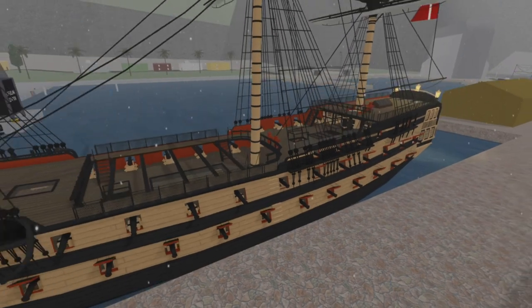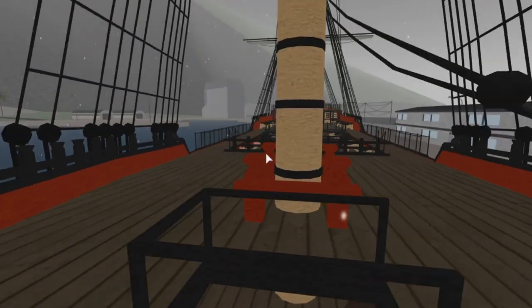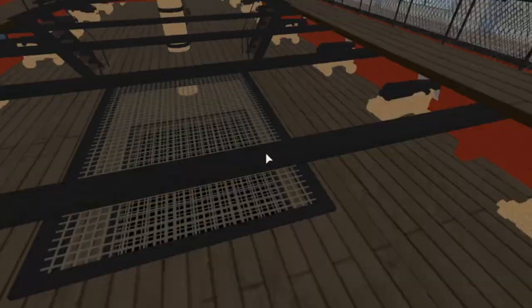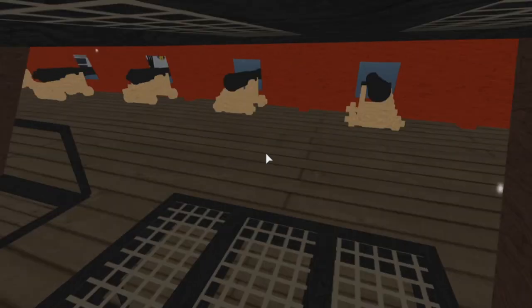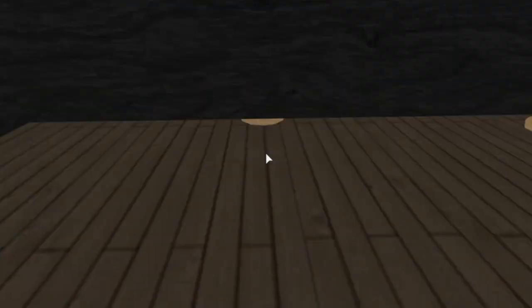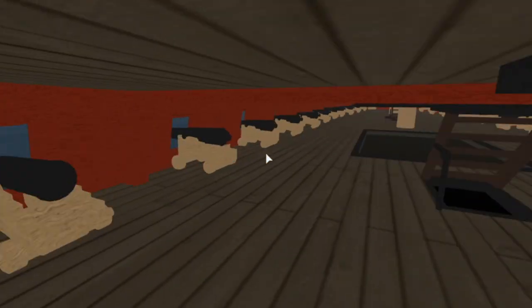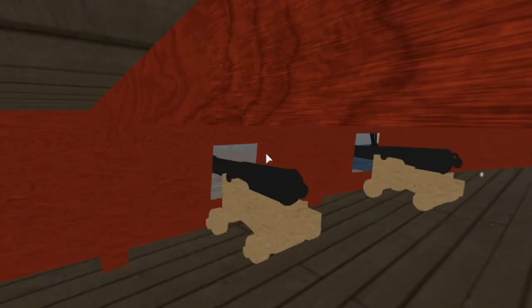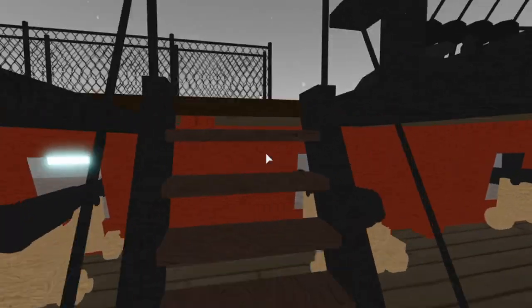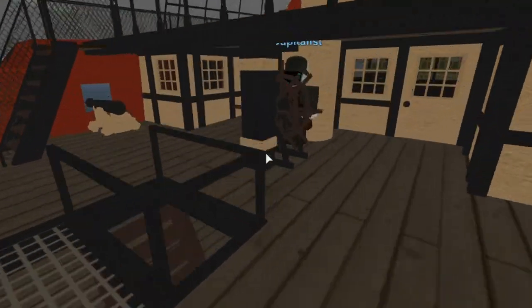Now we're on the deck — it's a very large deck. There are multiple decks; you can go down here. Let's check out the bottom space. There are lots and lots of cannons down here, and you can go back up again. It's a very tight space. Let's go up here, and back here you have the helm seat.